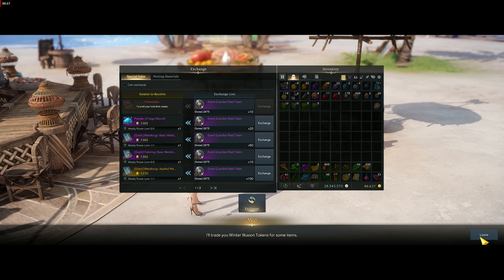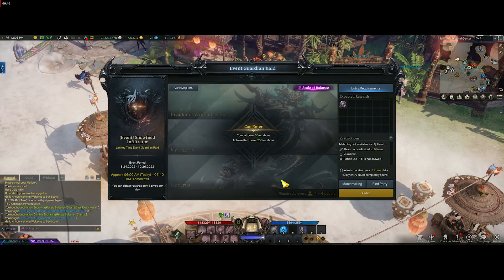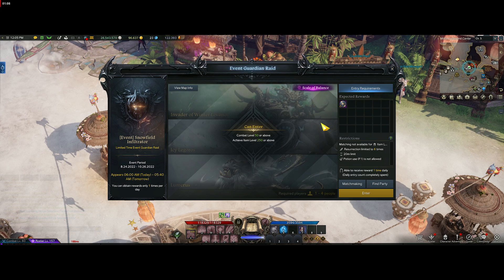So what happens with this event raid is it rotates between a bunch of different guardians all the time. Like today we have Invader of the Winter Levanos, we've got Icy Legros and Lumerus, and that's on a pretty big annoying snowy map. If you don't bring flares with you, you're kind of stuck - because once you go into this event guardian raid you can't change your skills at all, and you can't change your potions or any of those bars down below to put on flares or pheromones or anything.